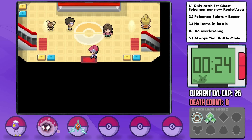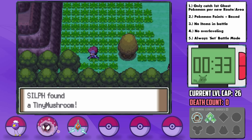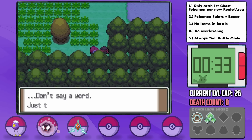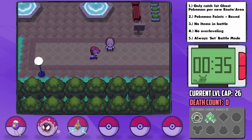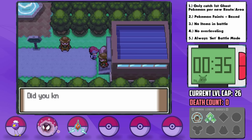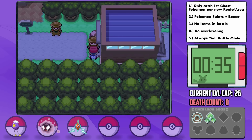Now in Hearthome, I'm realizing we're absolutely screwed against the Ghost Gym in this town, and I had a solution. On Route 208, there was a creepy Karate Man who gave us what might be the key to our success during this run — the Odd Keystone. Having a Spiritomb with its part-Dark typing would be perfect, but the Hallowed Tower is just on the other side of the gate in Hearthome City, and it's blocked off until we beat the Gym. So close yet so far.